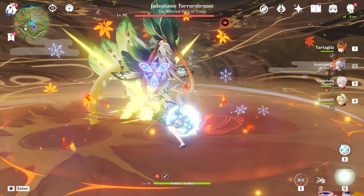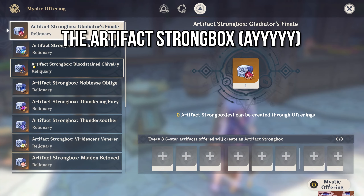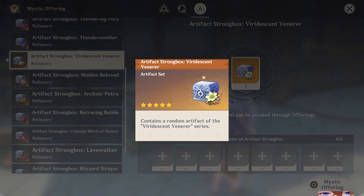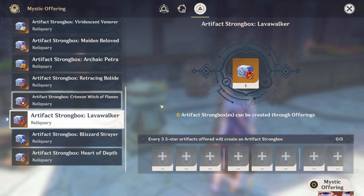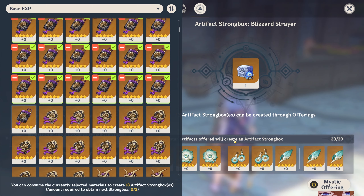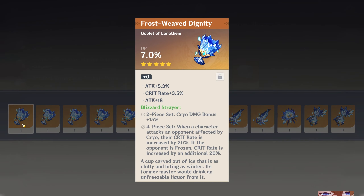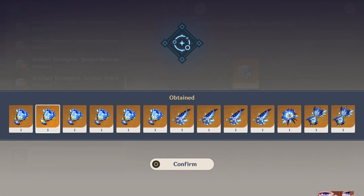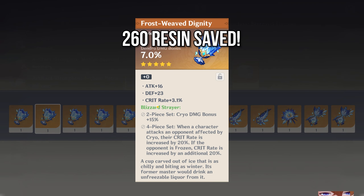The first in-game system that has had a massive glow-up is the artifact system. The artifact strongbox has gotten all of the Liyue and Mondstadt artifacts available for you to reshape your bad golden artifacts into new great golden artifacts. You need 39 artifacts to craft a grand total of 13 new ones.